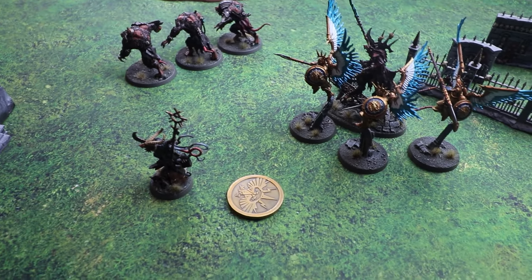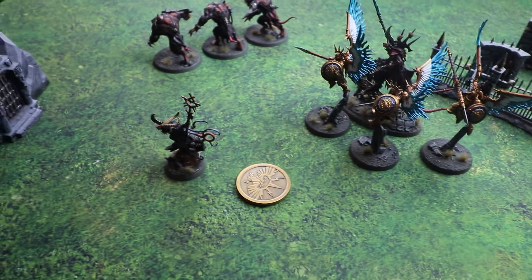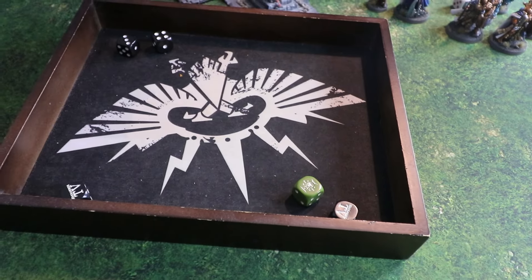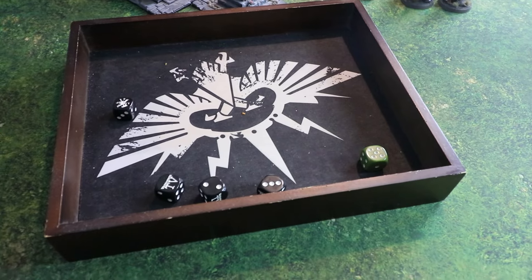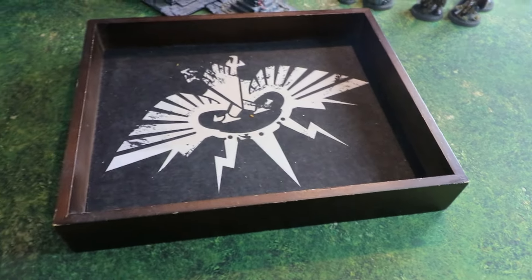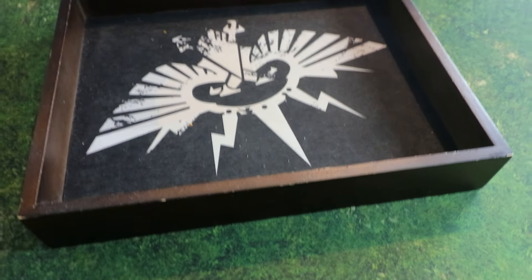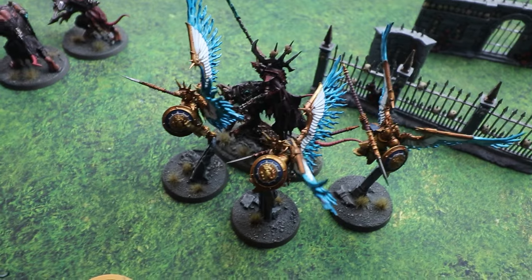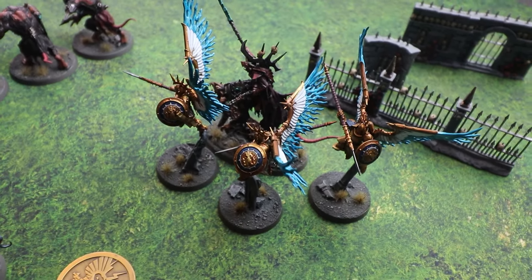Matt decides not to spend a command point on All Out Attack, wanting to save for reactive abilities in Dave's turn. The Prosecutors hit on threes — five get through — and wound on threes, scoring four wounds at minus one rend, giving Dave a five-plus save. Three fail, and the Prosecutors' weapons do damage plus one on the charge, making them two damage each — six damage total, which is enough to kill the Claw Lord since the Rat Ogres are too far away.